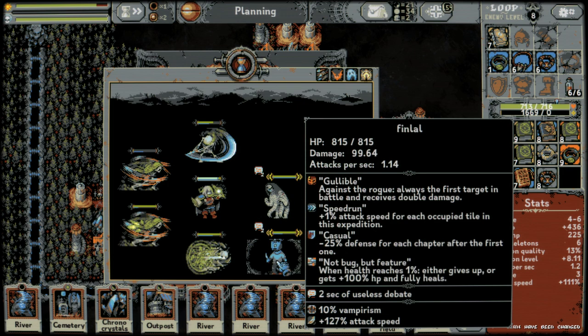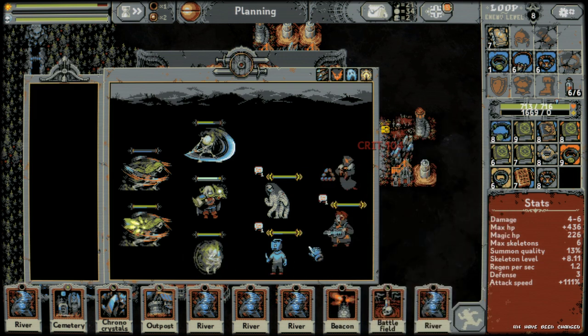Next is Finlal, who only has 815 HP. His traits: 'Gullible' — against the rogue, always the first target and receives double damage; 'Speed Run' — plus one percent attack speed for each occupied tile in this expedition, so he has about 127 attack speed for me; 'Casual' — minus 25 defense for each chapter after the first; and 'Not a Bug but a Feature' — when health reaches one percent, either gives up or gets plus 100 HP and fully heals.